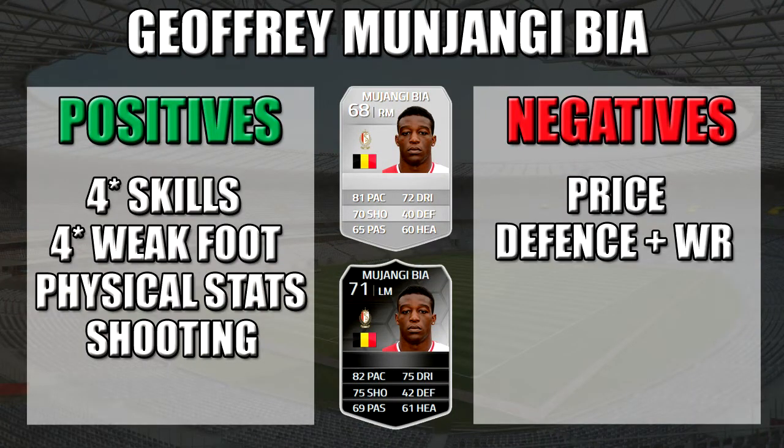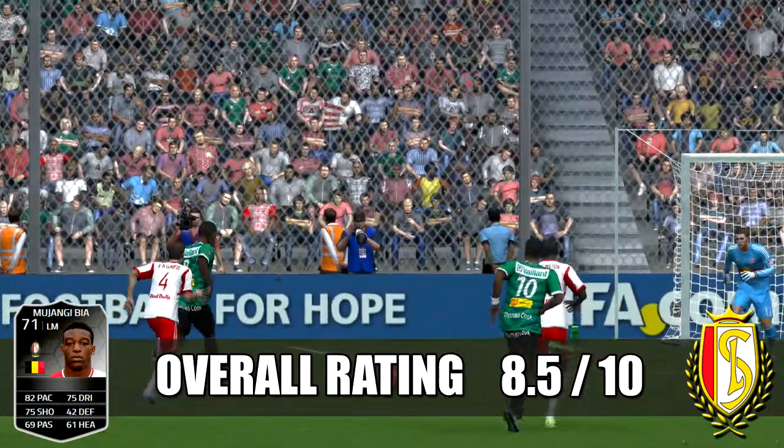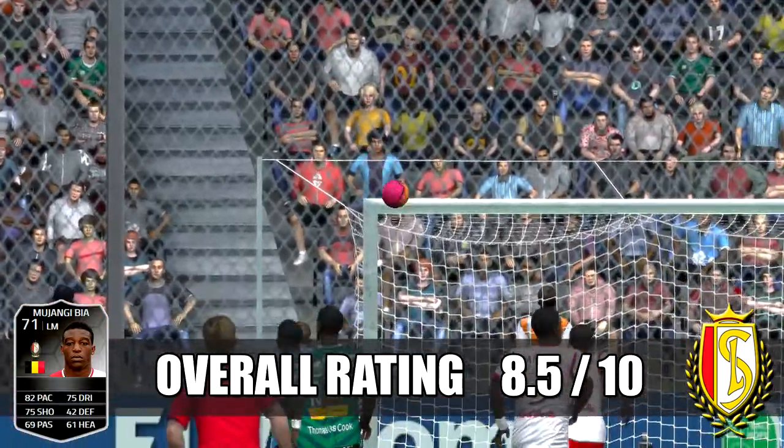Moving on to his positives and negatives: his positives are his 4 star weak foot, his 4 star skills, great physical stats for a silver player, and his shot power and long shots. His negatives are unfortunately his price — still around 60-70k on both systems — and his weak defensive stats and low defensive work rate. So is he really worth it? I'd say not really. In an ideal FIFA world he'd be around 10k and worth it, but you can get other decent players to do the same job for around 400-500 coins. Overall we're giving Majangi Beer an 8.5 out of 10 — he's a great little player but not enough value to justify the coins, and I could get similar results with the other recommendations shown in the video.